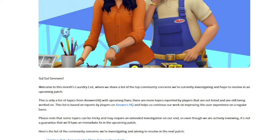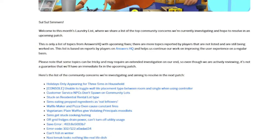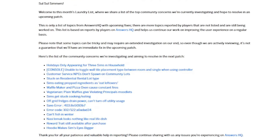In the blog post for the full laundry list, they're investigating 15 bugs, including holidays only appearing for some Sims in the household, customer service NPCs not spawning, Sims getting stuck on a residential rental lot, the waffle maker and the pizza oven from the Home Chef Hustle Stuff Pack constantly catching on fire, the God's Galore hoodie making Sims' eyes bigger, and many more.